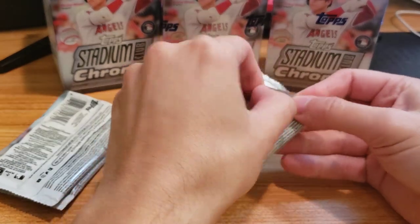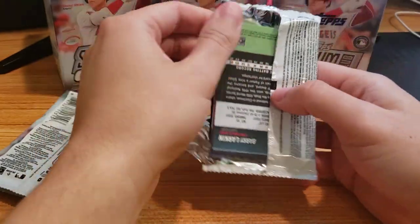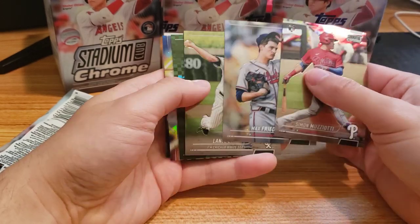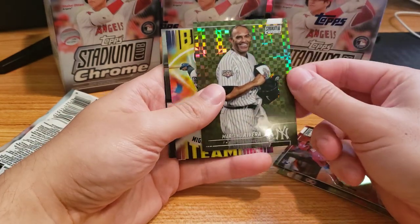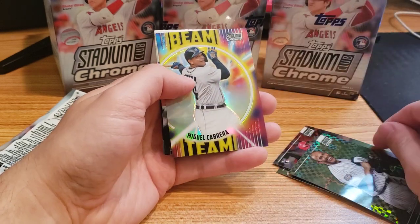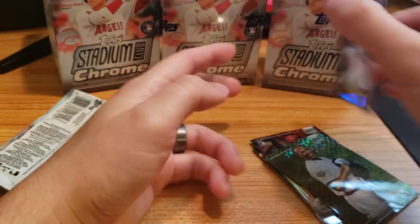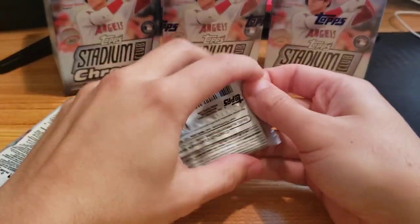It's only four packs per box but the cards are very high quality. I like that they have some older players in here, some veterans. Got Stan Musial, Max Fried, Lance Lynn. Oh, a nice Mariano Rivera — I like that, that's a nice card. Got Miguel Cabrera, Beam Team. These are some nice inserts. Ted Williams, Barry Larkin — I have some old cards of him I believe.